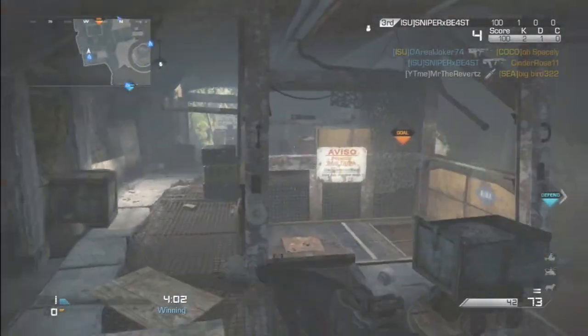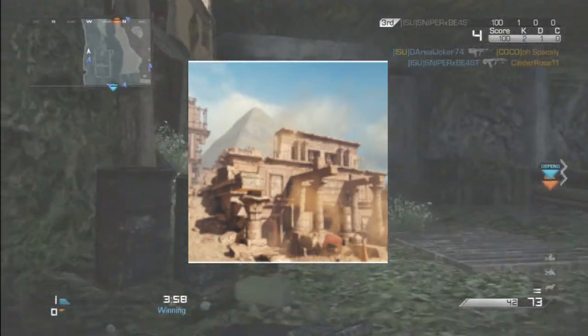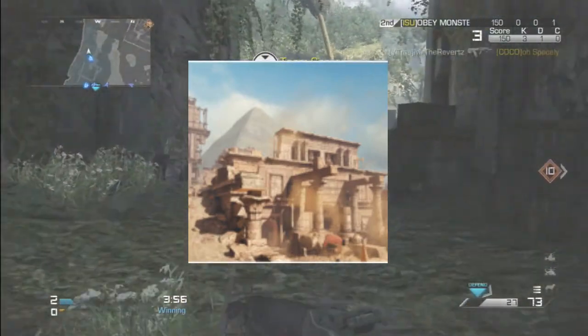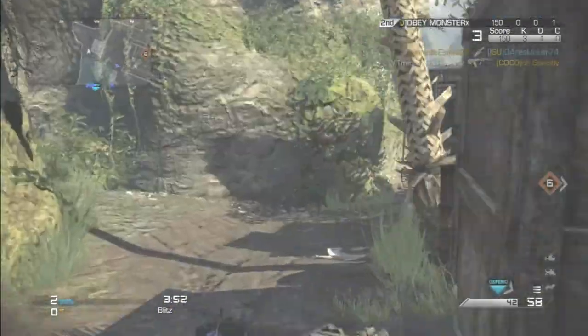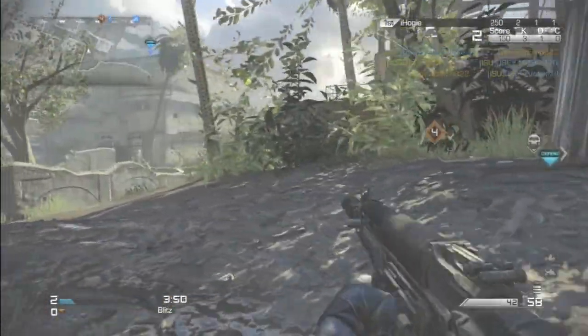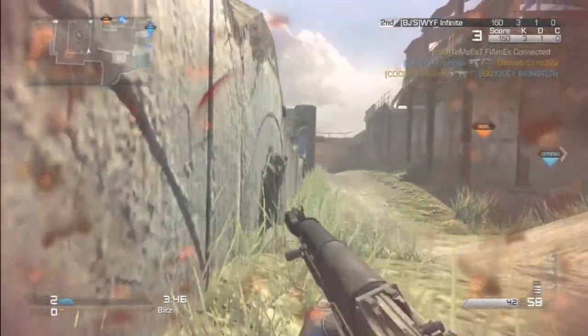The first map on screen right now is called Pharaoh. Pharaoh kind of looks like this old Egyptian run-down village — it looks pretty cool. Some people were saying this kind of looks like Favela, like a remake of Favela, but it's not. Favela is actually a separate new map in the DLC, which I'll get to in a minute.